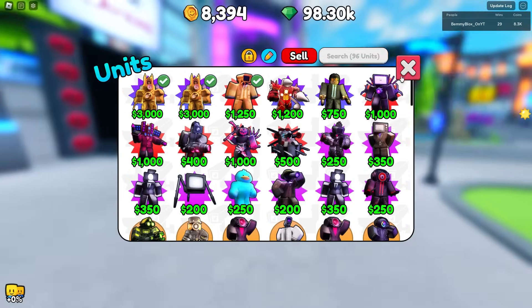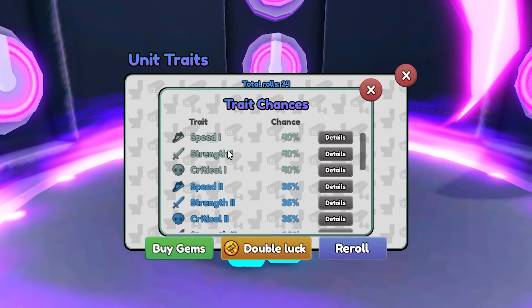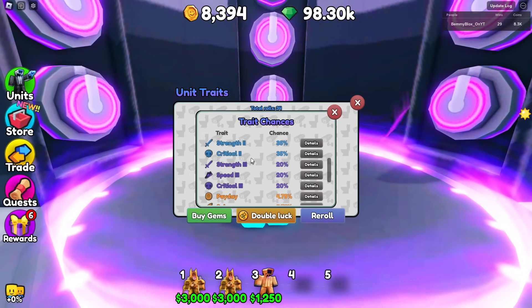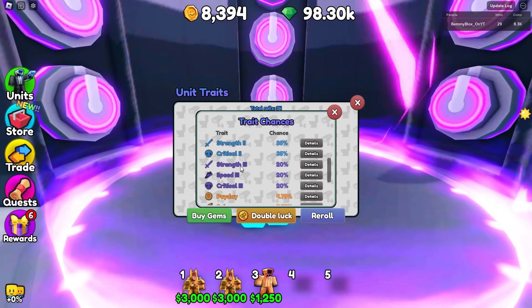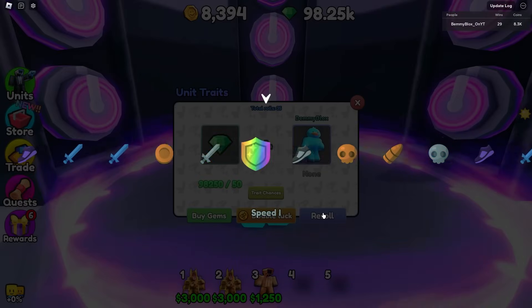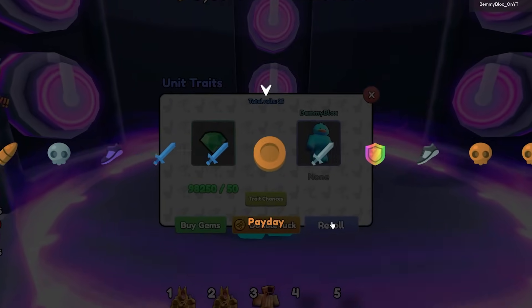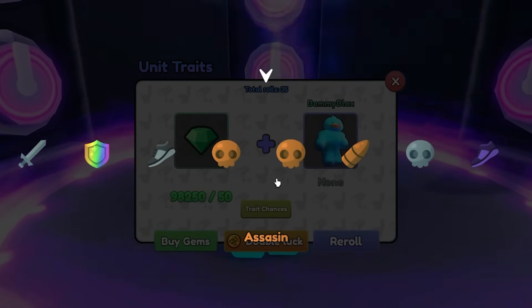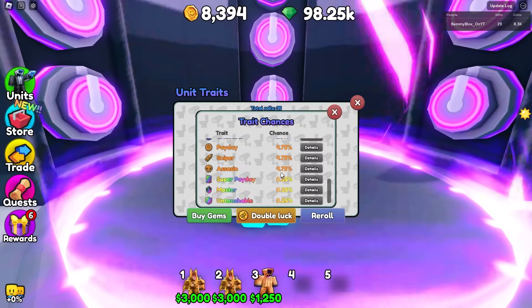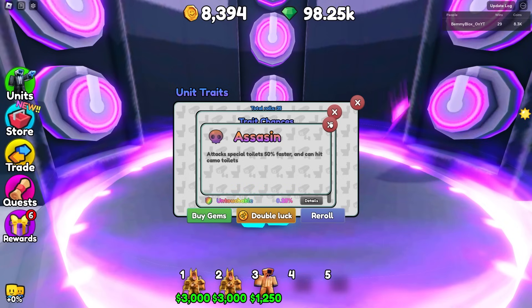I'm not going to show the tier 1 and tier 2 variants because they're just weaker versions of Strength, Speed, and Critical. So we need anything purple or special on Bemmy Blocks. Let's roll. We got Assassin — that's good! Attacks special toilets 50% faster. What even constitutes a special toilet?